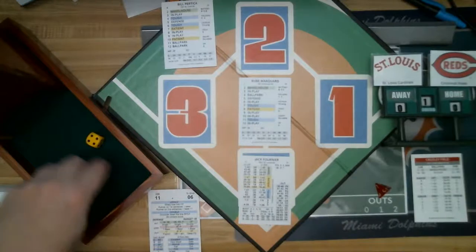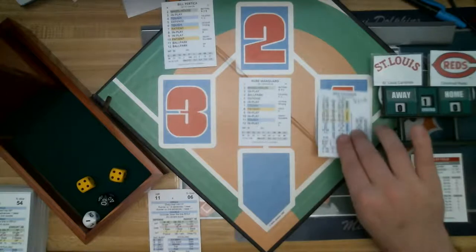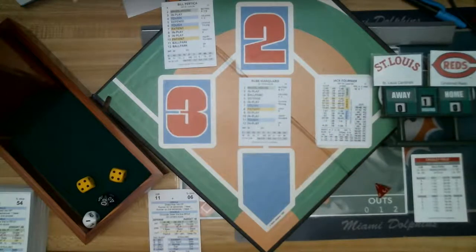Jack Fournier comes up next. I'm two games behind Bleacher Bum's games — we're trying to get two games in today, and we have the 1994 restart tonight between the White Sox and the Orioles. Marquard's pitch is a patient roll, 0-1, and that is going to be a walk for Jack Fournier. He gets the base on balls — runner on base.